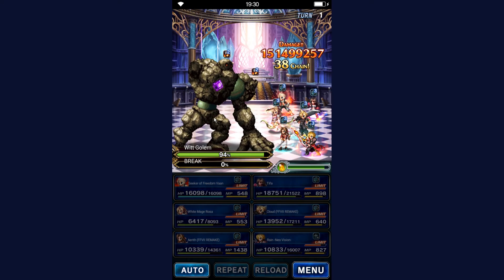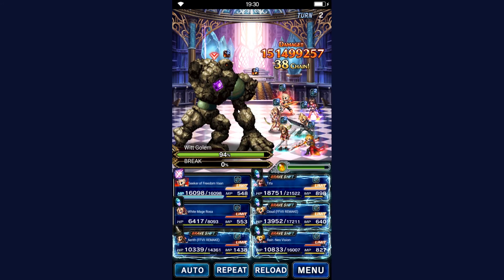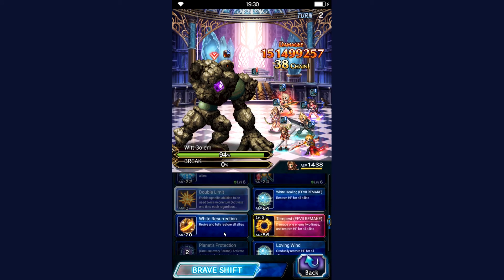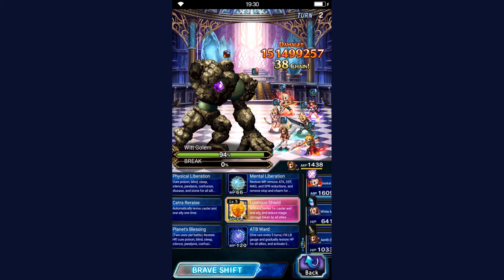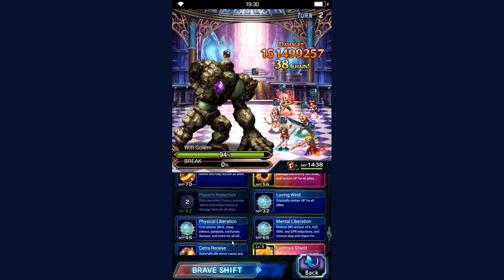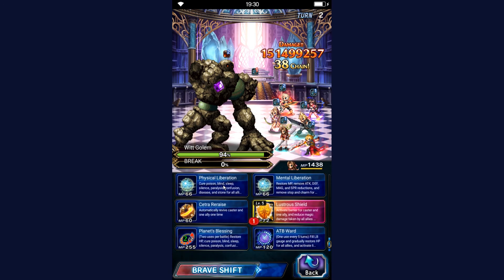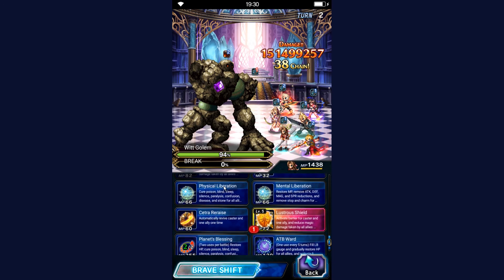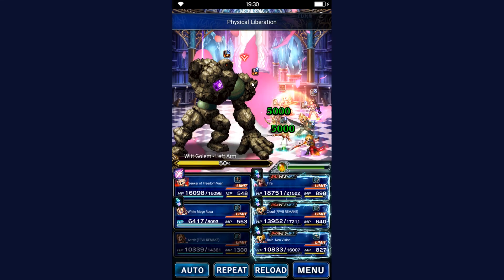But nobody died. Left arm escape power — we do care about that. So Aerith is going to Lustrous Shield on Rosa again. And let's use Physical Liberation so we heal up a little bit.